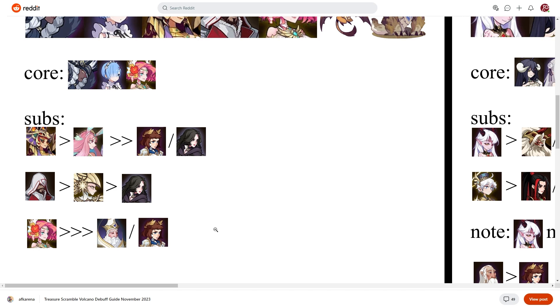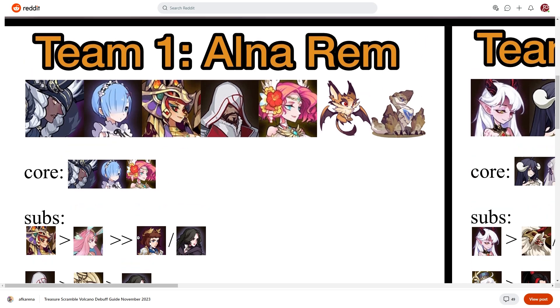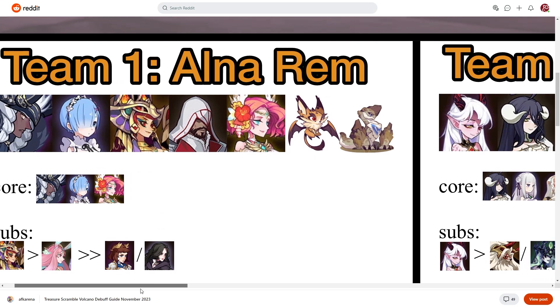The big thing to remember with this comp when doing substitutions is really important: make sure you build the core teams within the formations before subbing heroes in. So if I have Joan or Palmer used as a primary hero in another formation, go ahead and use them there first — you don't want to mix up too many teams because these teams do work incredibly well. That is Team 1.